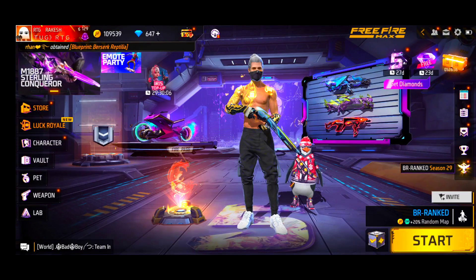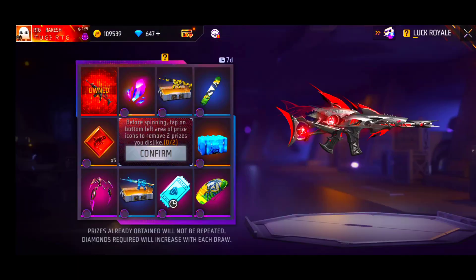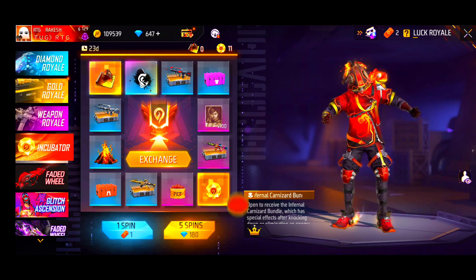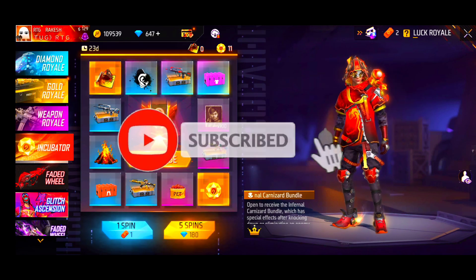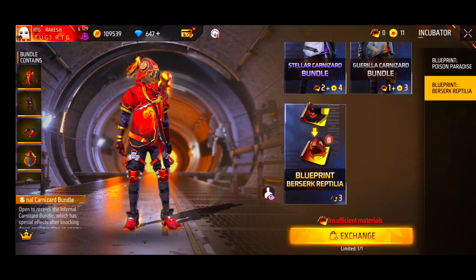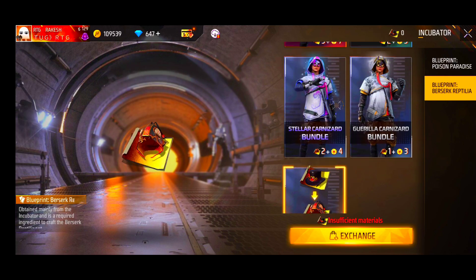Hi guys, I'm going to show you the previous incubator glitch in this video, and you can check out the free blueprints, XNJs, bundles, free diamonds, and red notes.